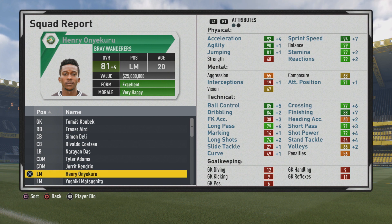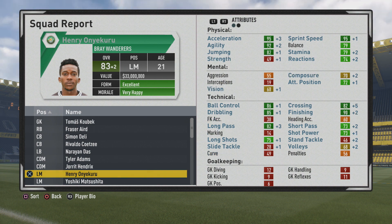As you can see, he's now a plus 4, hitting 81 overall — a very big boost. The pace goes up a lot here, with plus 4 acceleration and plus 10 to the sprint speed. Finishing and long pass are getting huge improvements as well, along with the crossing.